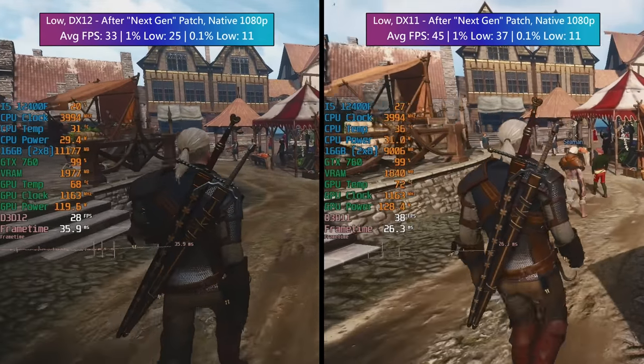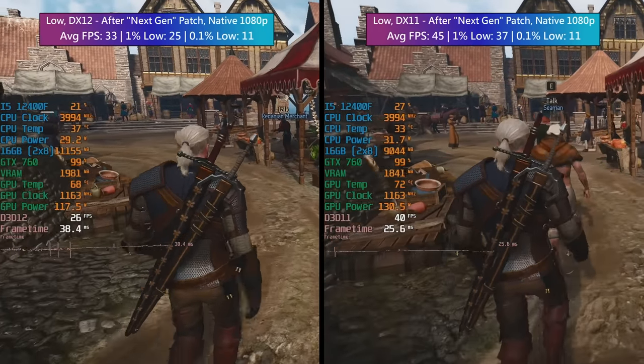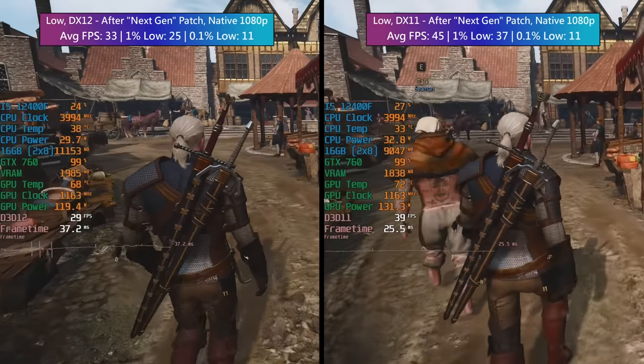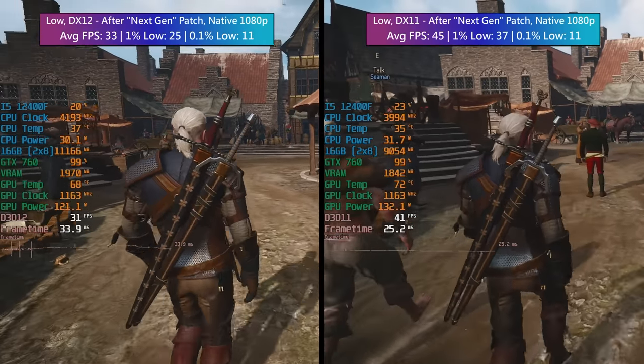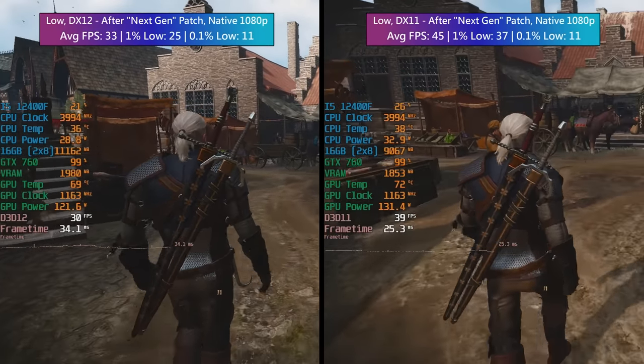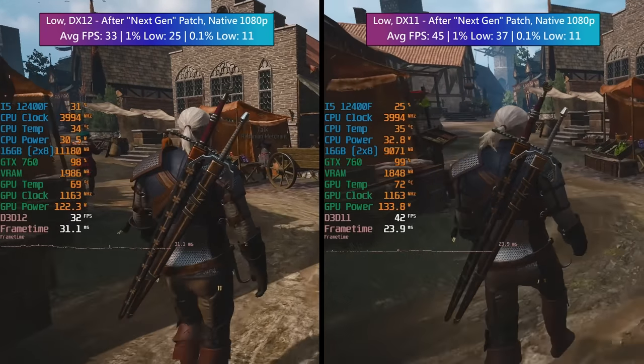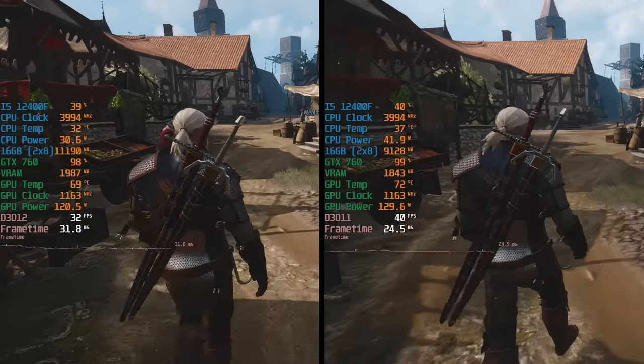For those wondering, I was able to get the MSI Afterburner overlay working in DX12 mode thanks to a helpful short tutorial by Edward Gaming here on YouTube. The overlay doesn't work by default in DX12 at the time of upload, so I'll leave a link to that video, but as with all user fixes, use at your own discretion.